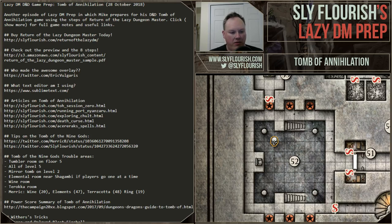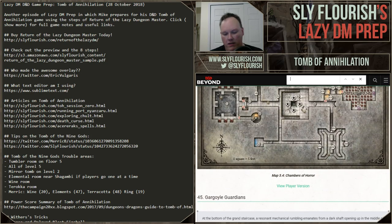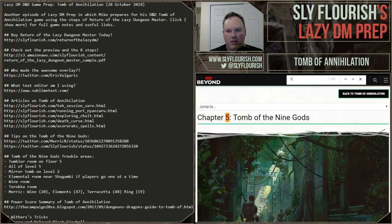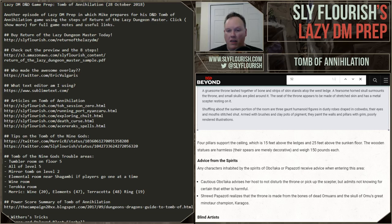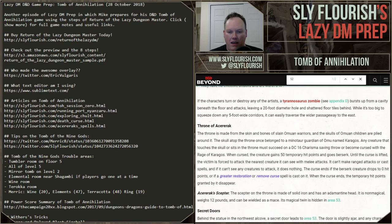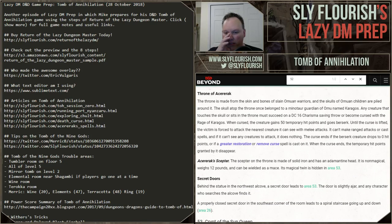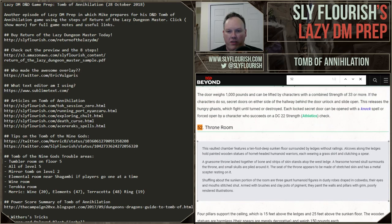They are in room 52, which is the throne room — the one with the blind artists. I think there's a zombie Tyrannosaurus down here. This is a room where I said I want to build it out in Dwarven Forge because I think it'd be really cool — I can have upper platforms and lower platforms. It turned out to be really hard, and a lot bigger than I thought.